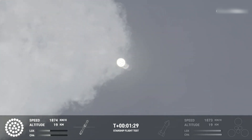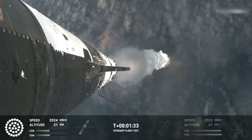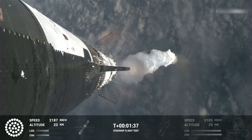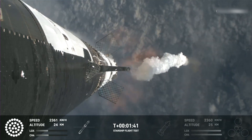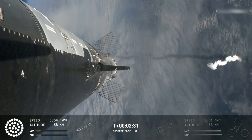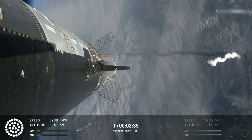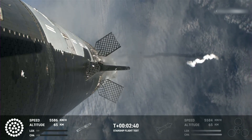Now the next major milestone is going to be a hot staging maneuver. We're going to be doing that in just about 90 seconds. To do that, we're going to shut down all but the three center Raptor engines on Super Heavy. That'll be our three lights going out in the middle, and then we'll see the engines ignite on ship, pushing it away and starting to carry the ship into space.